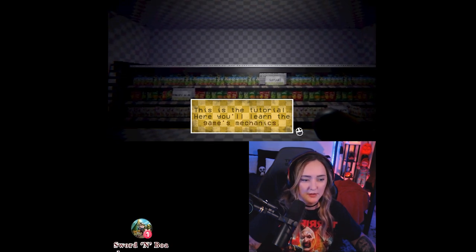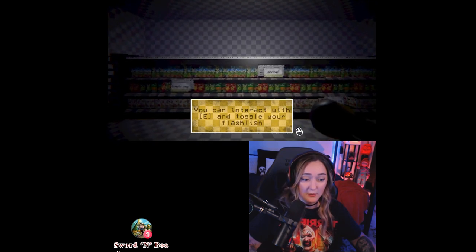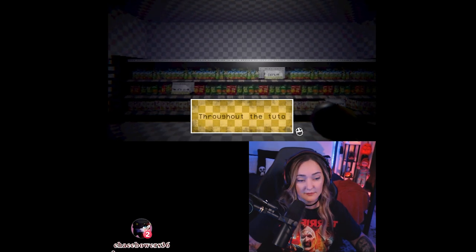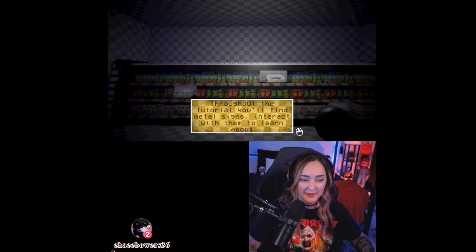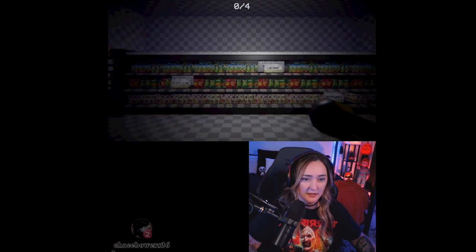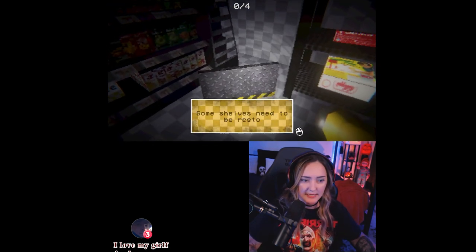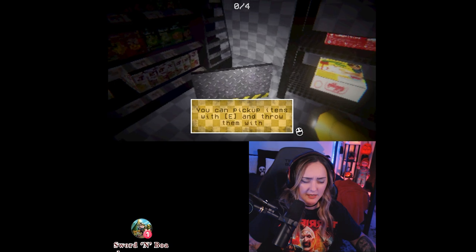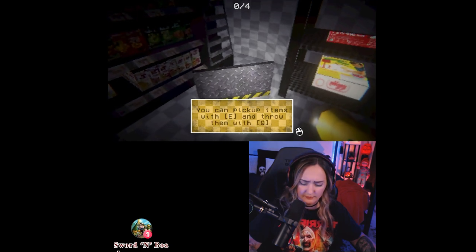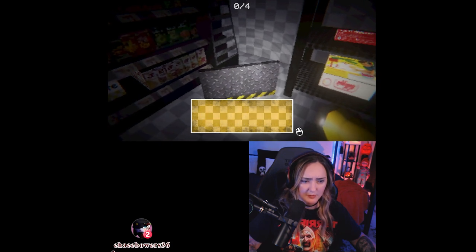This is the tutorial — you'll learn the game's mechanics. You can interact with E and toggle your flashlight with F. Throughout the tutorial, you'll find metal signs. Interact with them to learn about mechanics. Some shelves need to be restocked. You can pick up items with E and throw them with Q. Restock the shelf by interacting with the placeholders. You can also throw the items into place.